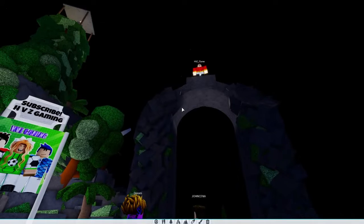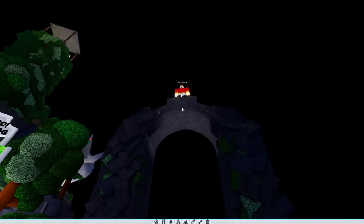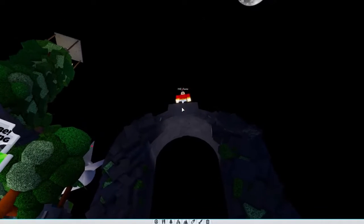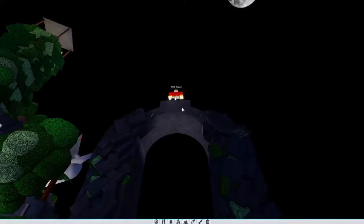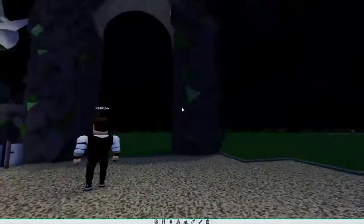All right, you guys. So as you guys can see, I finally figured out how to cover this hole. Now, guys, me and Flame actually wanted to make it so there's a logo of A to Z Cobra's part right here. Of course, we'll make that part bigger. But now, guys, it is time to decorate this entrance. Let's decorate it for sure.